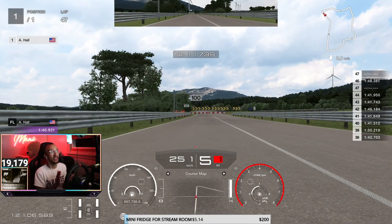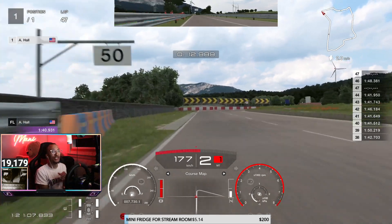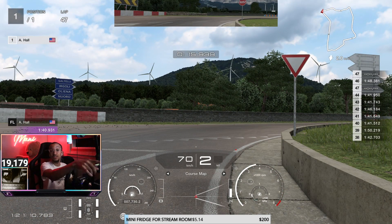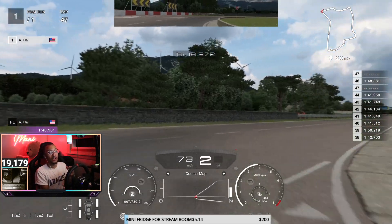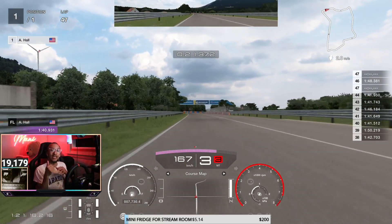For this upcoming corner, brake before the 100-meter board — as soon as it's directly in front of us, get off the power and trail brake just enough to hit the apex. Do not graze the wall — this is critical. Turn in accordingly, get on that power, and upshift.